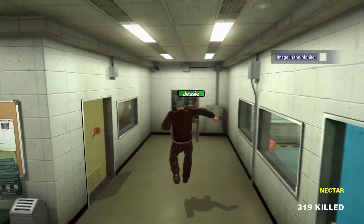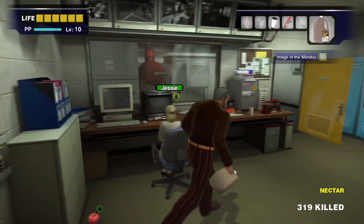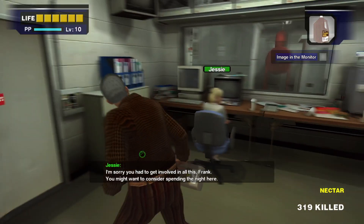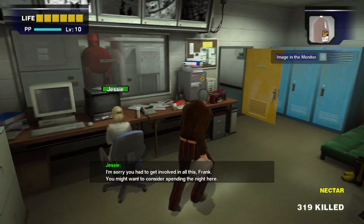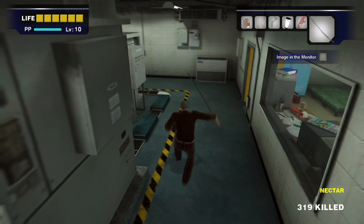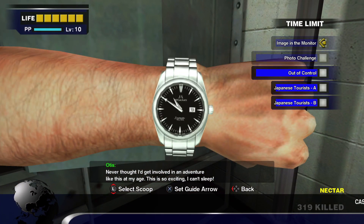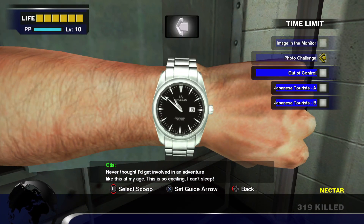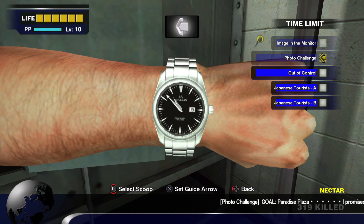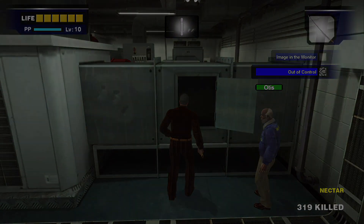Welcome back, this is part 5 of the Dead Rising walkthrough. The professor is still locked in the store — that's where we're at in the story. Doors are welded shut, we've got Otis. We have some stuff to do. There's a photo challenge in Paradise Plaza, but we've got to wait like a day before we get that.